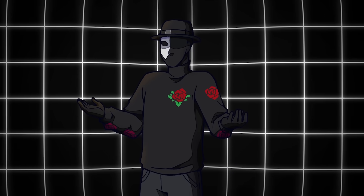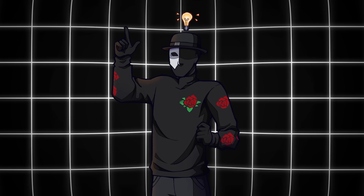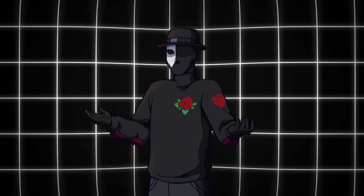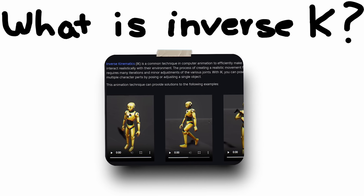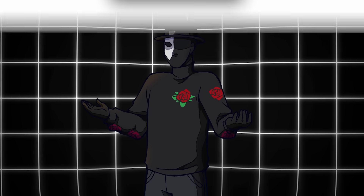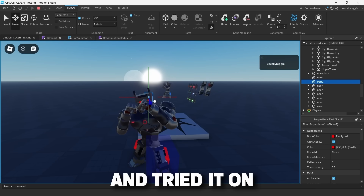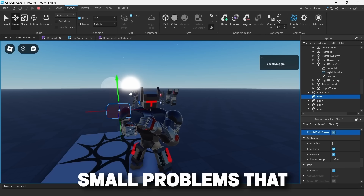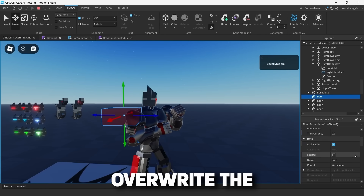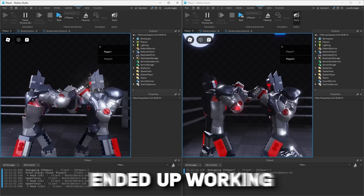If you watched my last devlog, you'll remember I mentioned the absurd amount of animations I had to make — around 40 animations just for impacts. Well, I actually solved that issue, kind of. A fellow Roblox developer in my server gave me the idea of using Roblox's built-in IK system to simulate body impacts. IK is essentially a system where you define where you want a body part to look or move, and the system calculates how that body part should move based on the position provided. I tried it on different body parts, but found that sometimes the IK system would overwrite the actual bot animation, causing weird-looking behaviors. So I decided to stick with IK for head impacts, and it ended up working pretty nicely.